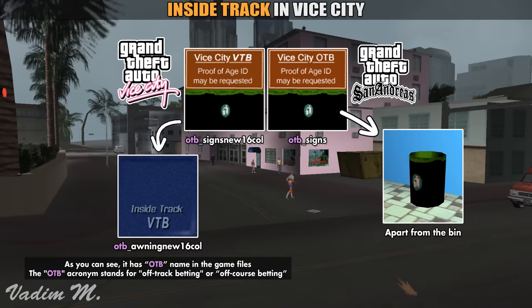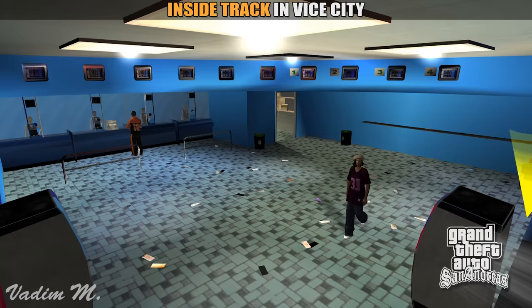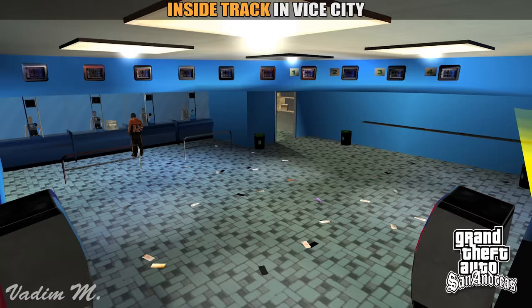Have you noticed that they changed the VTB abbreviation to OTB? This change was also featured in Vice City Stories, but the interior was still missing there. I strongly believe that the interior was cut from Vice City and with some minor changes appeared in the San Andreas universe. I'm not sure about betting on horses, as there is no evidence or anything suggesting this, but this could be another place for Tommy to steal some extra cash.